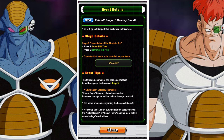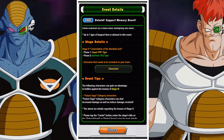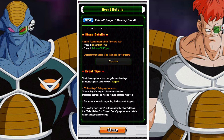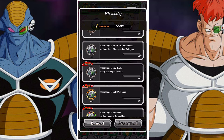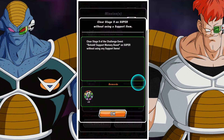This obviously requires you to use free-to-play characters only. You have to have the Strength Super Saiyan Trunks Future, and you need adequate enough free-to-play units to complete this. You can use any free-to-play units, but you should try to use Future Saga ones because those are going to net you a much better performance.